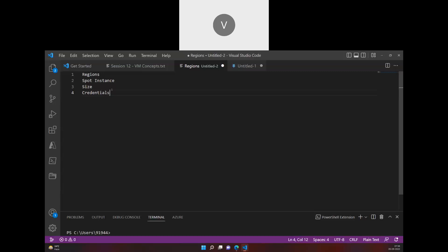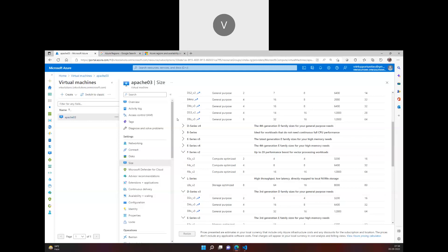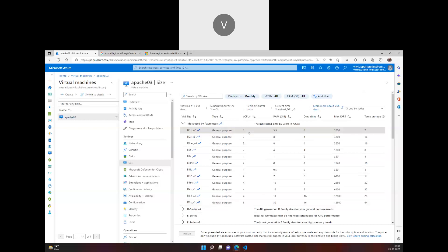Per region you have a limit. You can create two VMs of two cores each — that's four cores — in East US, and then create another two virtual machines of two cores in West US, and similarly in Central India. For a free trial account you can spread VMs across regions like that. With a pay-as-you-go subscription, you have a limit of 10 cores per region, and there are different types of subscriptions in Azure offering different billing and services.